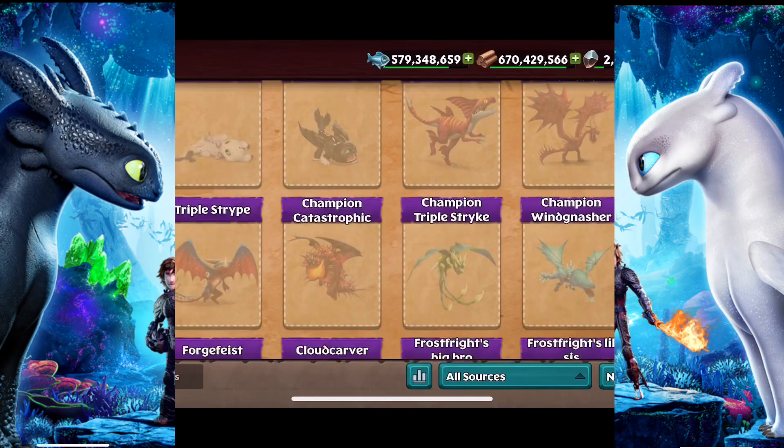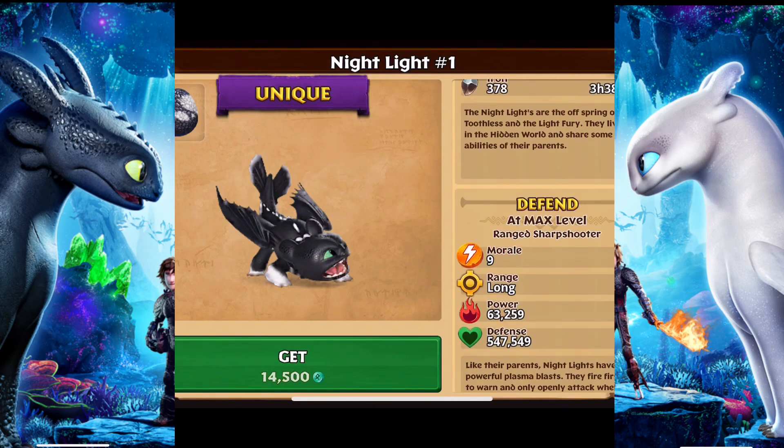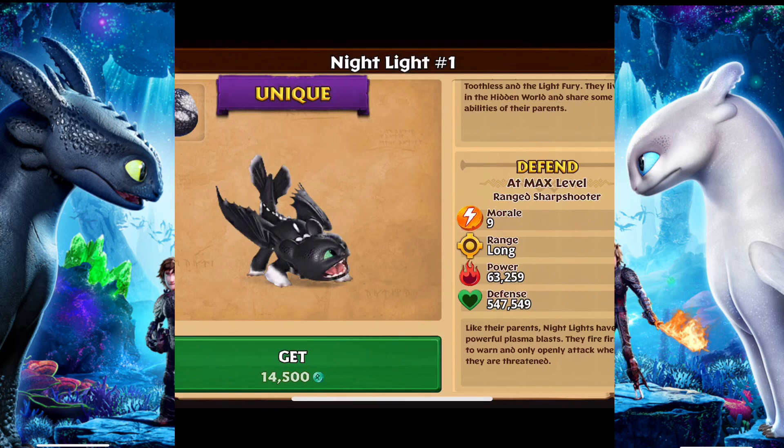So I guess we'll check out number one, which is really expensive. They collect good iron, but the time is kind of bad. Fish and wood is pretty good. They have the same exact stats and same bios, so range is sharpshooter. The Nightlights are the offspring of Toothless and the Light Fury. They live in the hidden world and share some abilities of their parents.